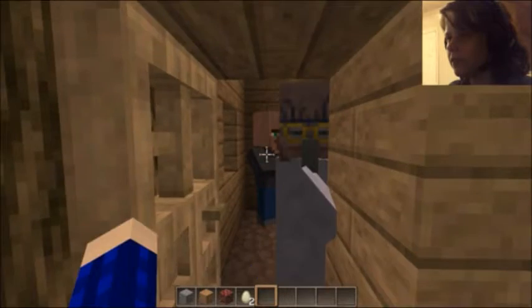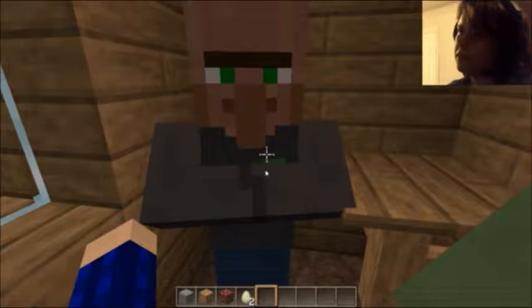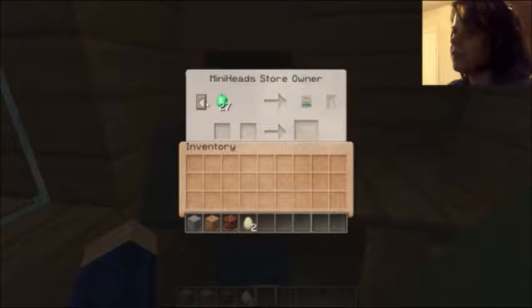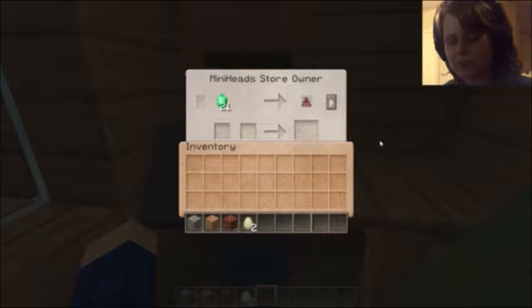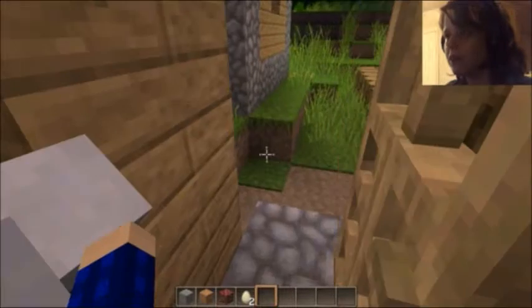He's in here. Here we go — this guy is a mini head shop. You can buy mini heads from him. He has Alex and Spider-Man, which I think I have those two, so it's not that big a deal. Oops, I hit him — I'm sorry, I didn't mean to hit you. Oh my god, there's so many villagers.